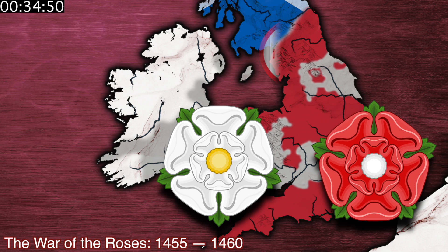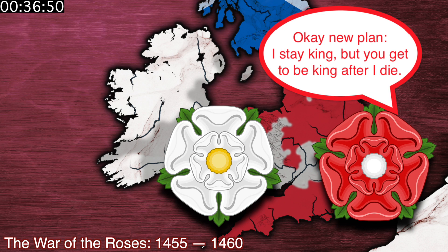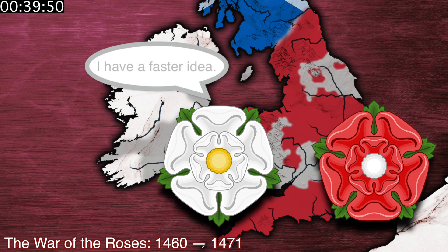Several stabbings later, the now clinically insane Henry VI works out a compromise deal for peace with the Yorks and formalized royal succession, but all of that goes out the window when the Yorks decisively kick their asses in 1471 and take the crown for keeps.